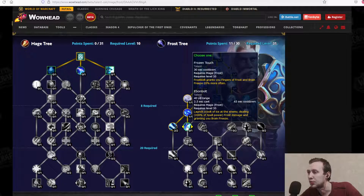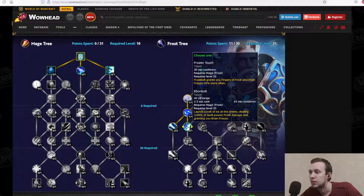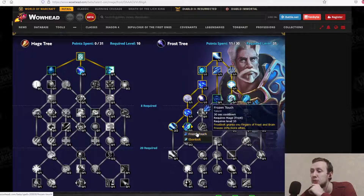Choose one: Frozen Touch — Frostbolt grants you Fingers of Frost and Brain Freeze 20% more often, so more procs. Or Iban Bolt — 2.5-second cast time, 45-second cooldown: launches a bolt of ice dealing 200% of spell power in Frost damage and granting you Brain Freeze. Both talents seem pretty good; not really sure what to take here.